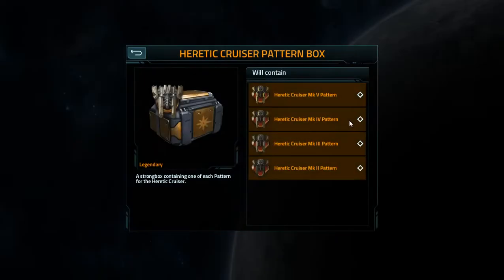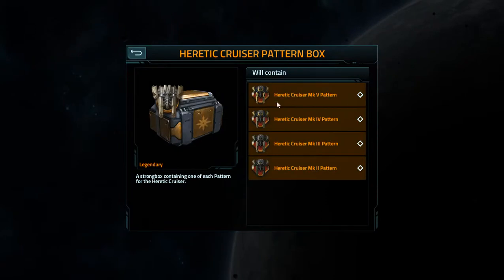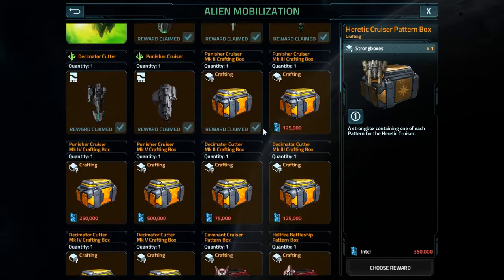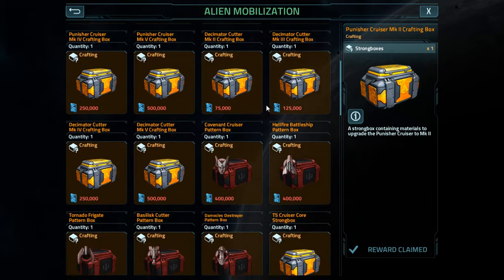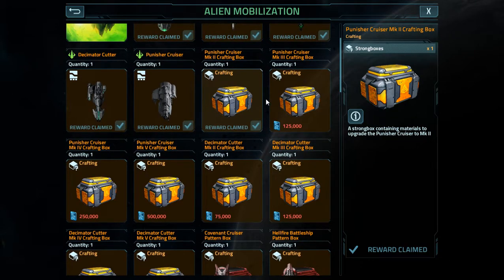For all four patterns, $350,000 breaks down to about $80,000 to $85,000 a piece - that's per mark. That is more than new tech, and you're not even getting a chance at these ones. You have to be one of the luckiest people alive to get anything out of the strong boxes they're providing.